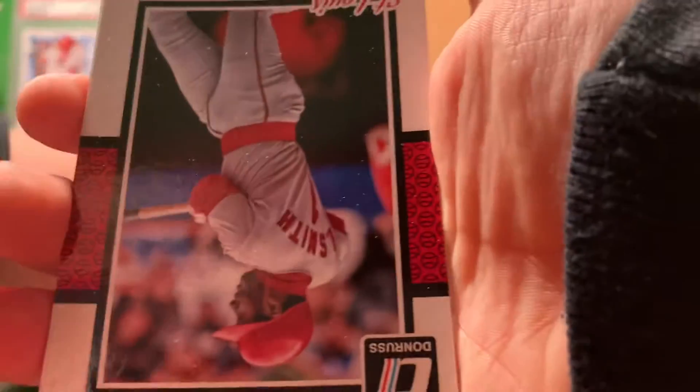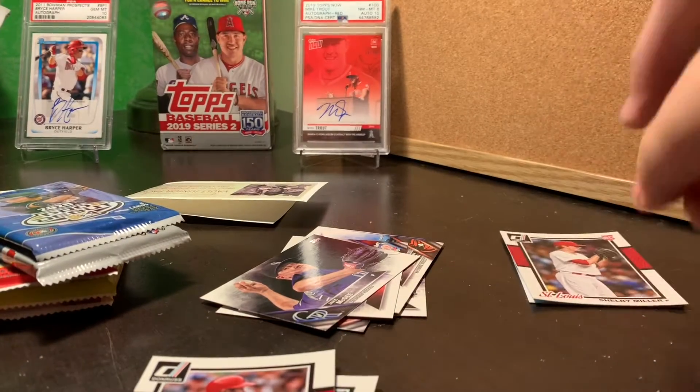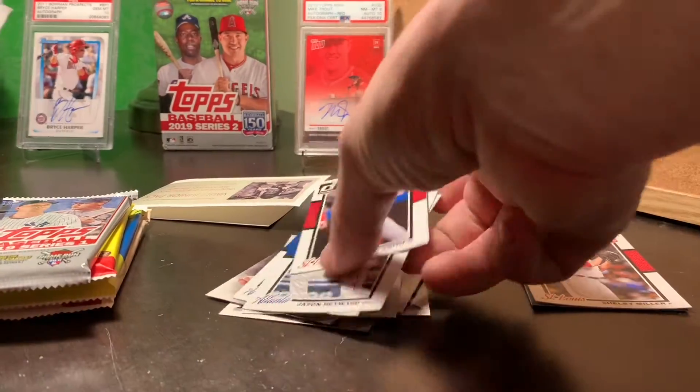Let's see how having a kid open the pack works out. It works out really good, huh? Shelby Miller. That worked out pretty good, Aiden. Have the kid open the pack.